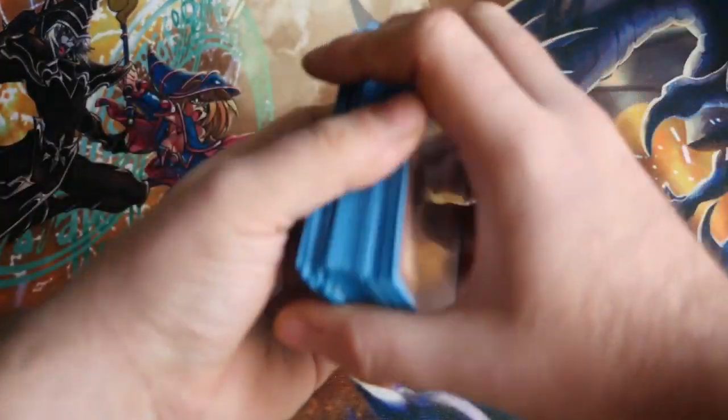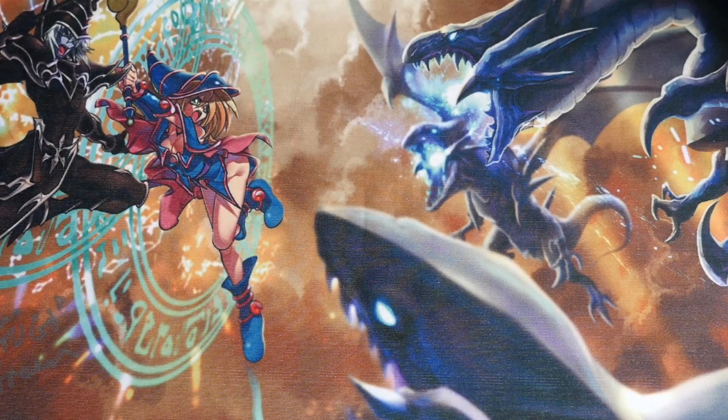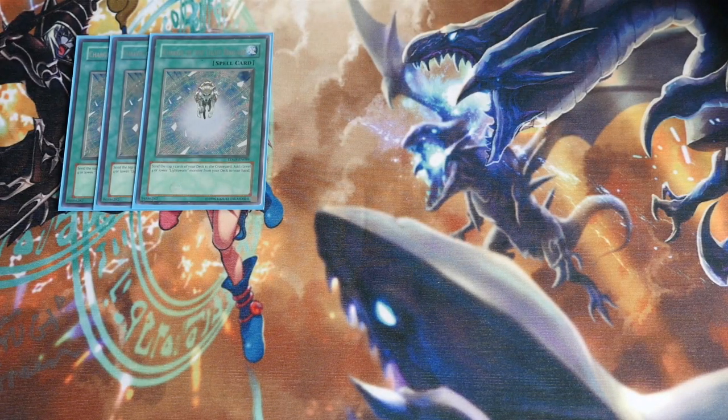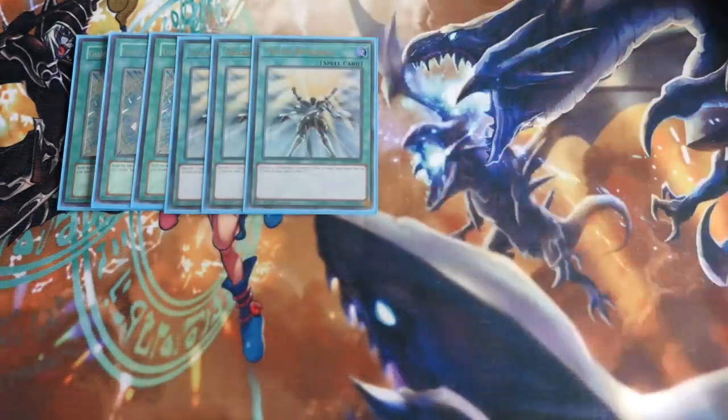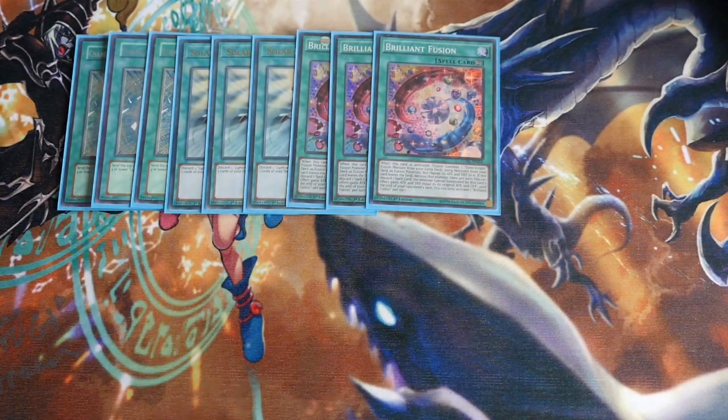Because I play Monster Reincarnation, you could also put in hand traps like Ash Blossom and recycle them around — I'll explain when I get to the traps why I'm not playing hand traps in this build. Triple Charge of the Light Brigade — absolutely amazing at three, incredibly important. Triple Solar Recharge — again, just as important. Triple Brilliant Fusion — again, really, really strong.